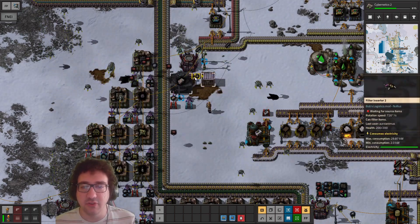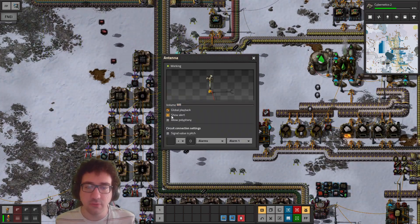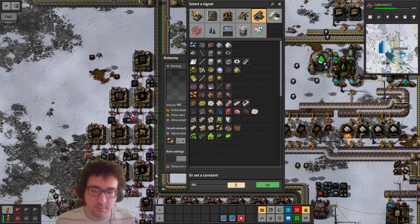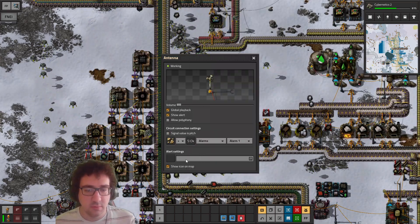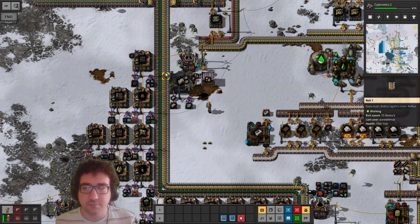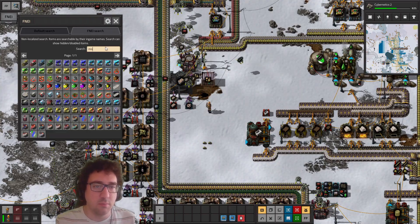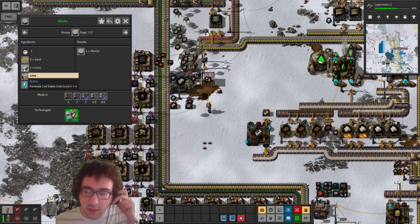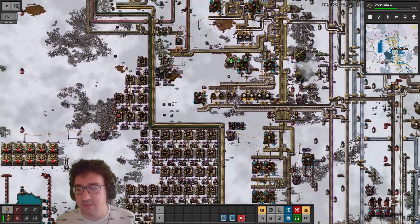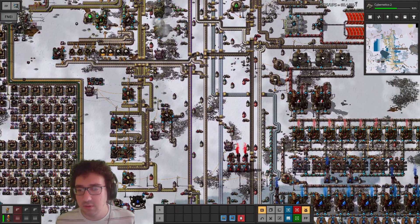I'll set up the alert because why not, but it's not gonna go off for a long time. For the mortar we're gonna bake this, which will give us some carbon dioxide. Let's do that in a place where we can contribute the CO2 — like over here seems fine.